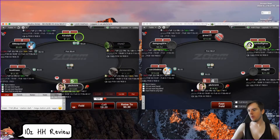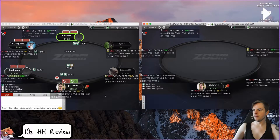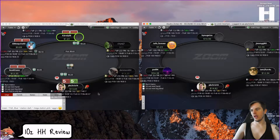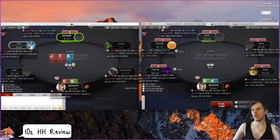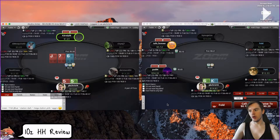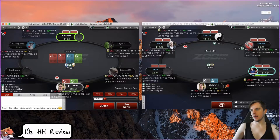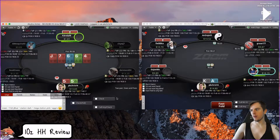Fives here versus a min-open from this stack — I'm honestly just folding. We don't have good implied odds because he doesn't have enough stack. Maybe you can call if the big blind or small blind are fun players — they seem relatively passive. It's not terrible but we just don't have much playability with this kind of hand. When he bets, what do we do? When he checks, what do we do? Such bad playability. I'd like to maybe see a third c-bet but I'm also okay with checking back.